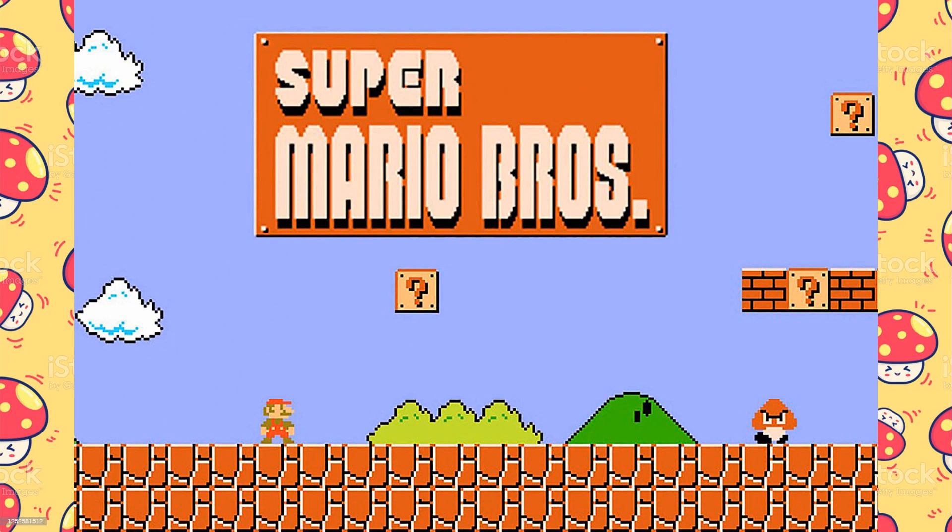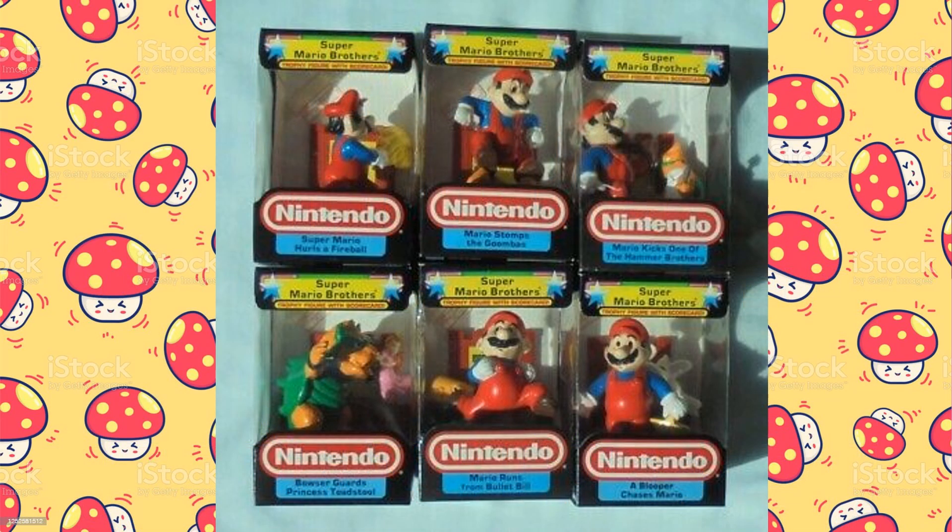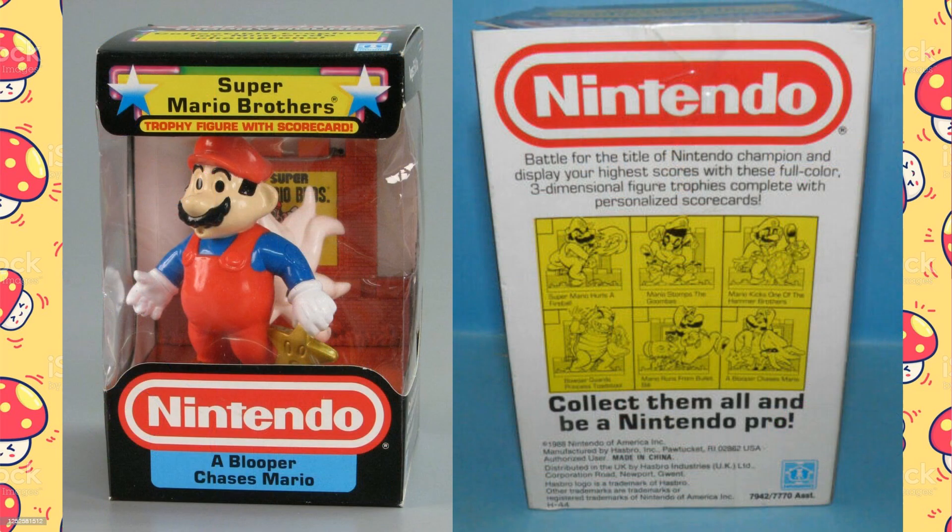We'll start with trophies from Nintendo's most popular title, Super Mario Bros. — the game that featured Mario, the mascot for the Nintendo Game Company. The trophies for Super Mario Bros. depicted six different scenes, and despite the name, only featured Mario and not his brother Luigi. While six scenes were planned for all three games, Super Mario Bros. was the only game to get all six scenes; Punch-Out!! and The Legend of Zelda only received five. The trophies came in a box with a plastic display window in the front, and Mario looks a bit different from his modern depictions.